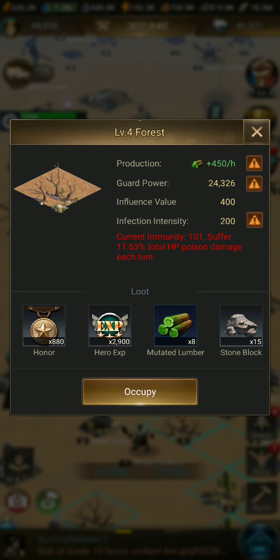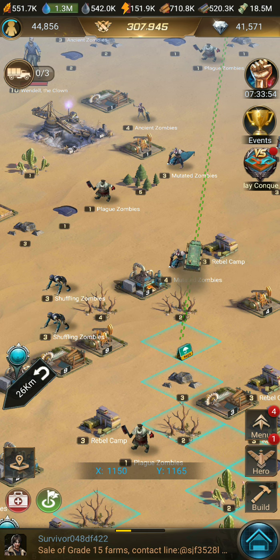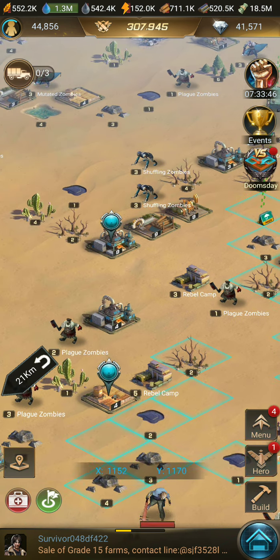If I attack a level four where the infection intensity is 200 and my current immunity is only 101, then 11.63 percent of my troops in each hero line are going to be poisoned and won't be allowed to fight anymore — they'll be gone. Every turn that your battle goes on you're going to lose 11 percent of your main troops. That's very important — don't have your APC full of 200,000 troops. I usually go in with about 10,000 to 15,000 per line.